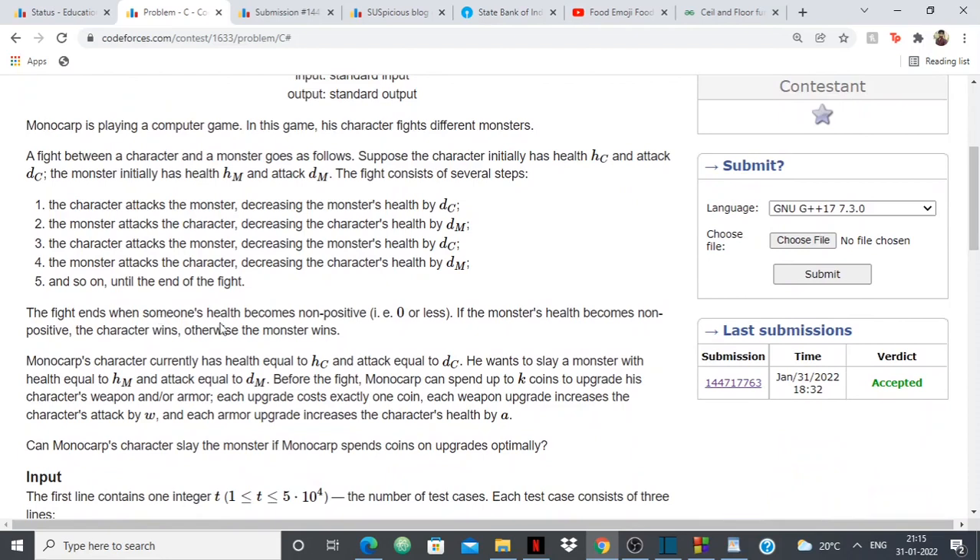The fight ends when someone's health becomes non-positive — either 0 or less. If the monster's health becomes non-positive, the character wins; otherwise the monster wins. Whichever has health less than or equal to 0 first loses and the other party wins.